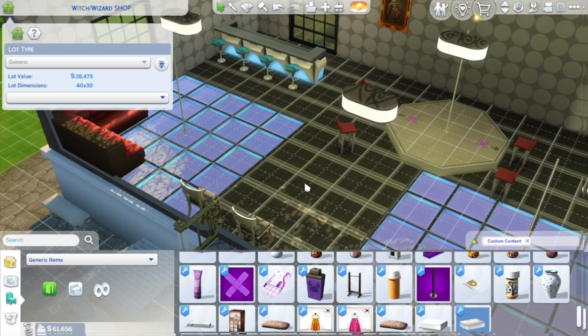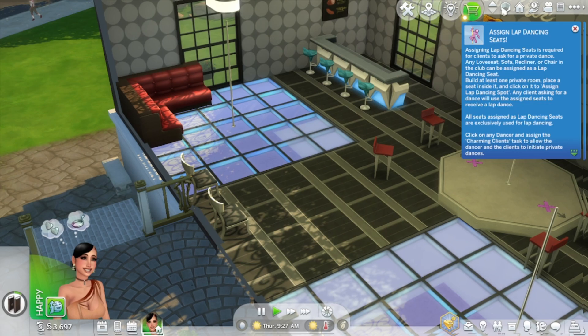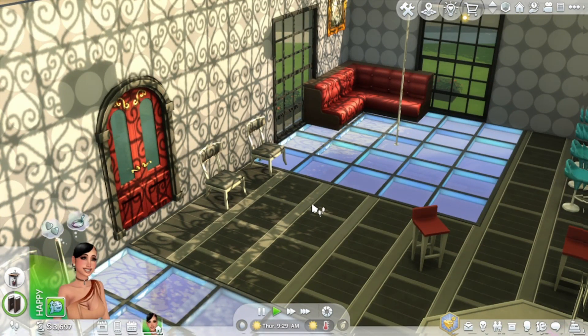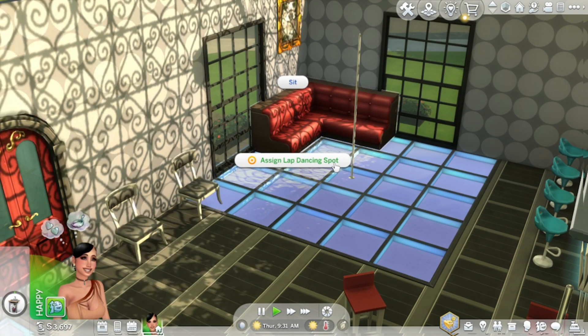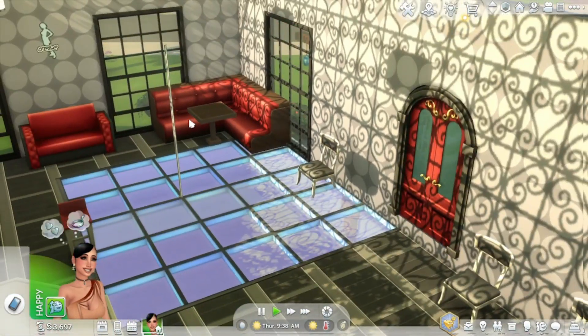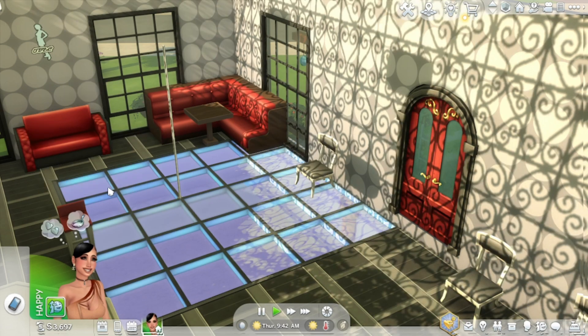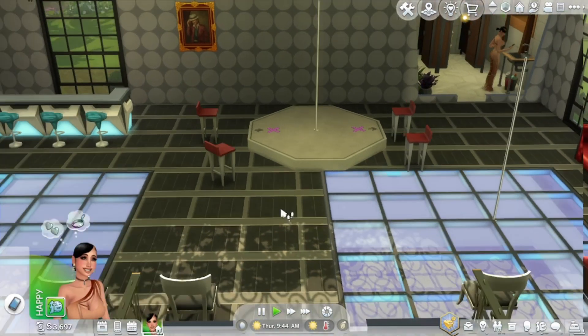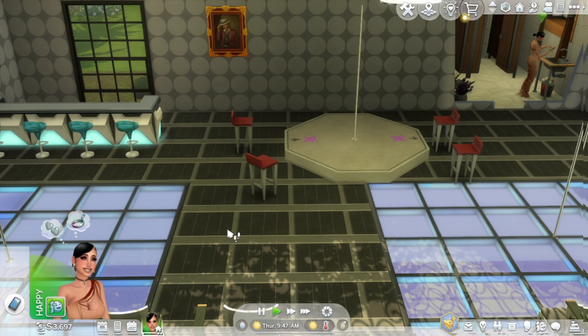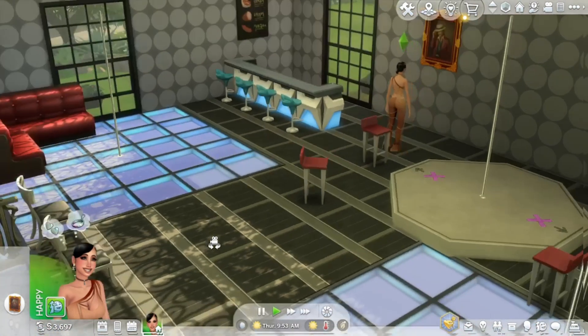Once you have your spots placed, you come out of build mode and manually click on the couches. It will say 'assign' and they will automatically take clients to the assigned spots. You can assign all these seats for lap dances. They can still sit regularly even if you assign the lap dance spots - it's still somewhere they'll sit by themselves even if they aren't getting a dance.